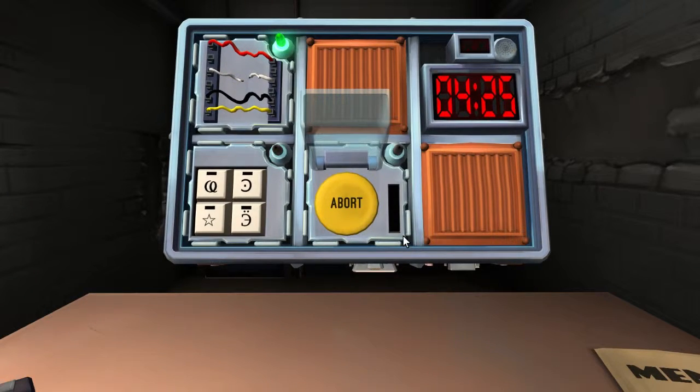Let's go to the button now. I have a yellow button here and it says 'Abort.' Is the button blue? No, it's yellow. It says Abort? Yes. And it's yellow? Yes.